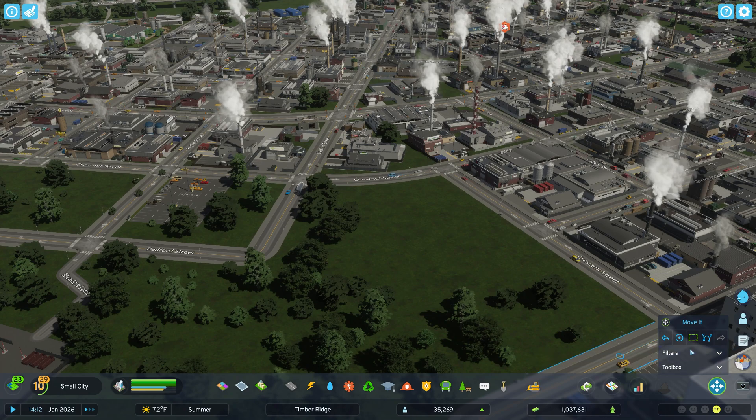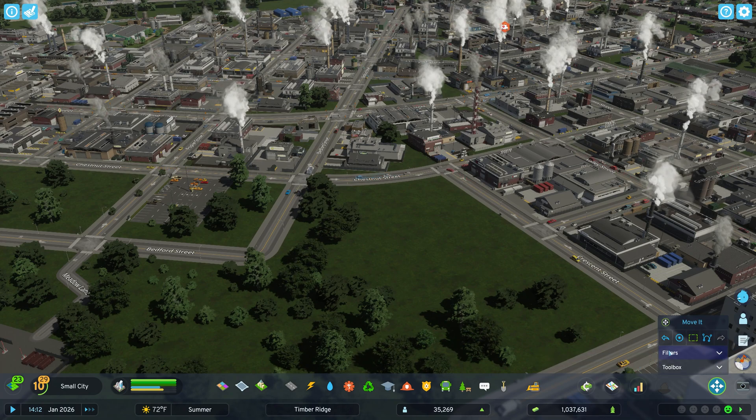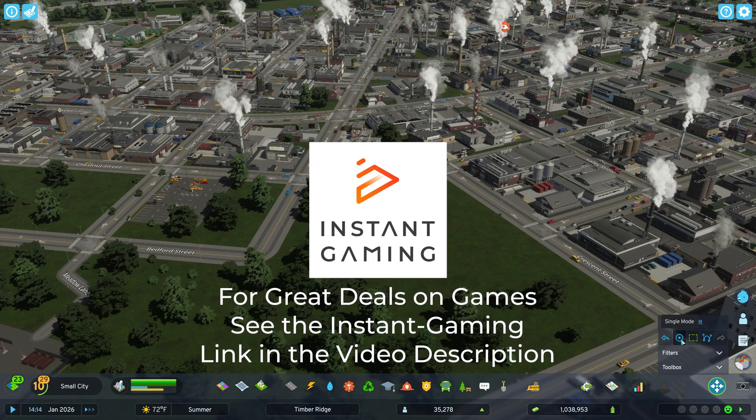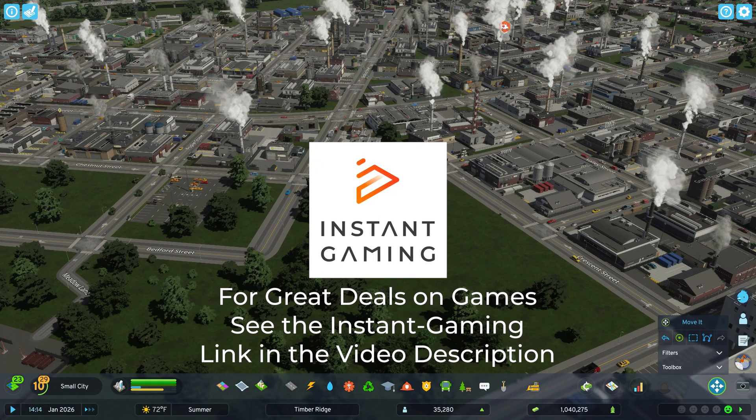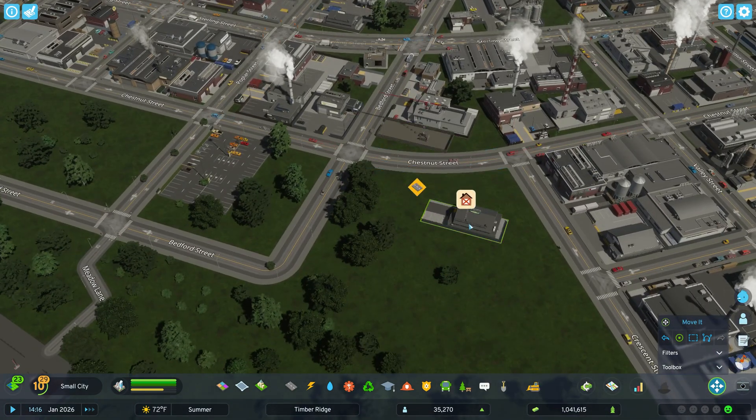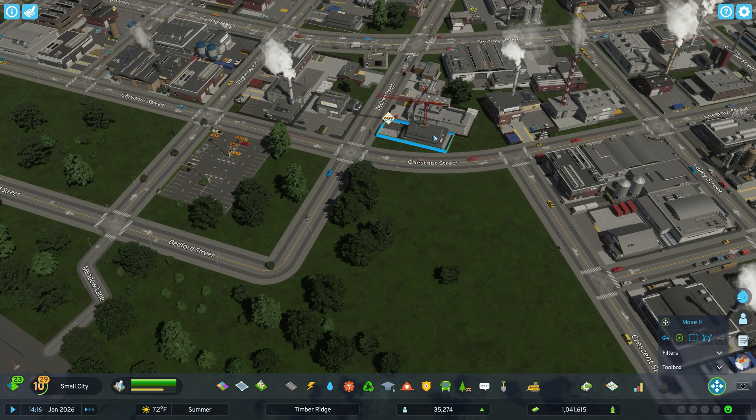The user interface looks a little bit different, but it has a lot of the same features. We have Undo, then we can click Single Mode — that's what we're going to select. That's how you can select single objects and move them around. It works for buildings and other stuff.